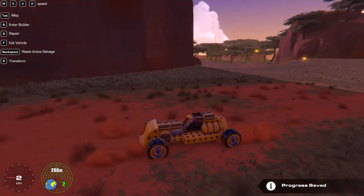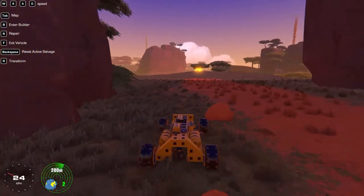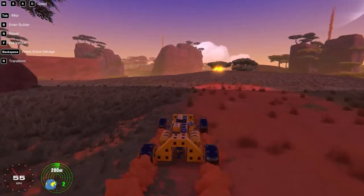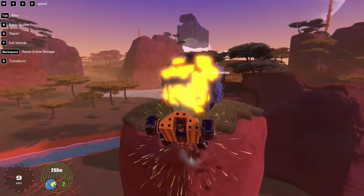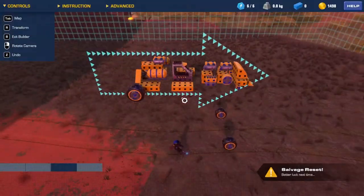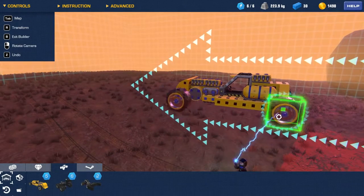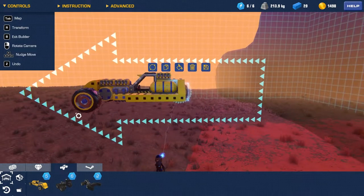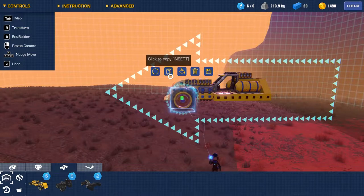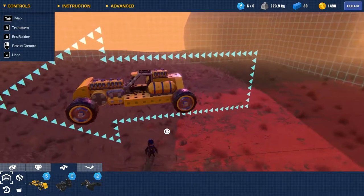Changed a few things like the front end here — I don't know if I really like the front end that way. Either way, let's see what we can do. We need to get this engine down, and we're getting pulled to the left. Let's check the wheels — forward, forward, backwards, forward. Why do we always have that problem?